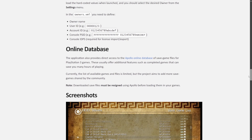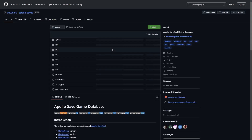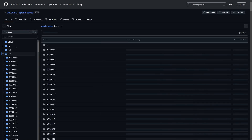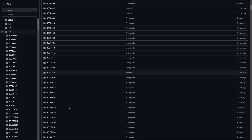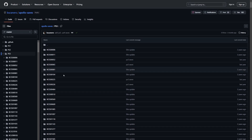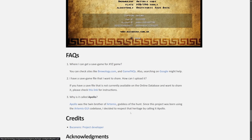For our saves, there are several places we can get them, and one of them is actually from Apollo itself. Apollo has its own online database accessible within the app. If you come over to the Apollo saves repository and check out PS3, there are plenty of saves available, organized by the game ID. The FAQ section also recommends sites such as Brewology and GameFAQs, and I'll have those two linked down below in the description.